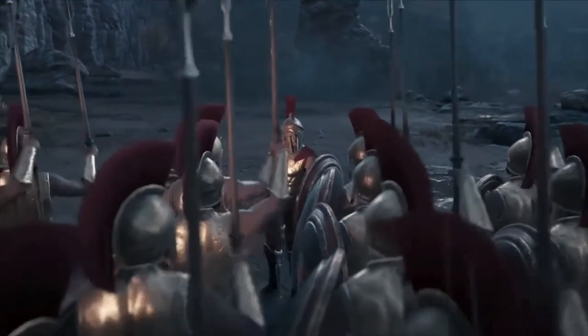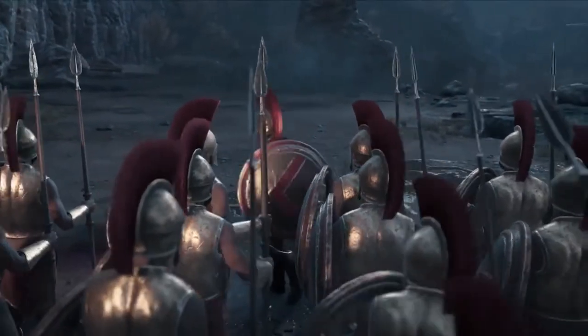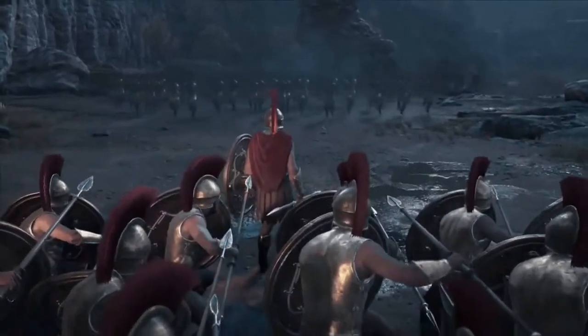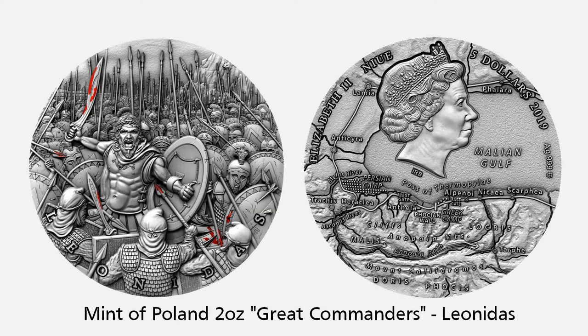The game actually begins in 480 BC, and you don't play as Alexios or Kassandra — you actually start the game playing as King Leonidas in a recreation of the Battle of Thermopylae. One of the best coin releases from 2019, we see the King and his Spartan soldiers fighting against the Persians. The obverse shows a map of the conflict at Thermopylae.